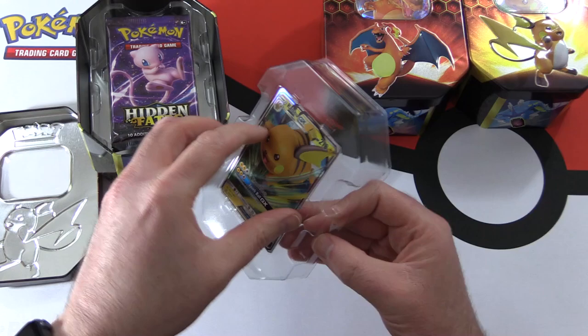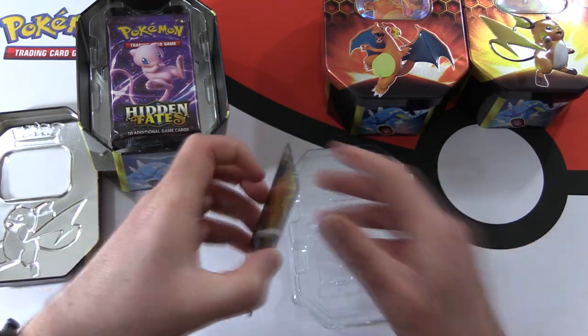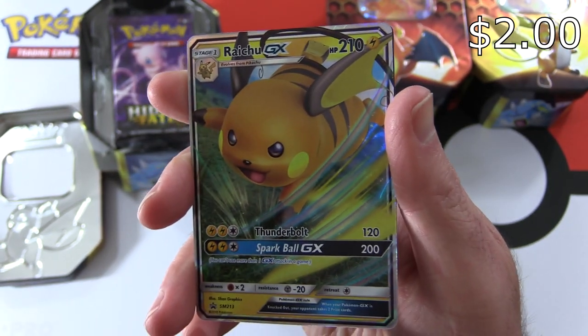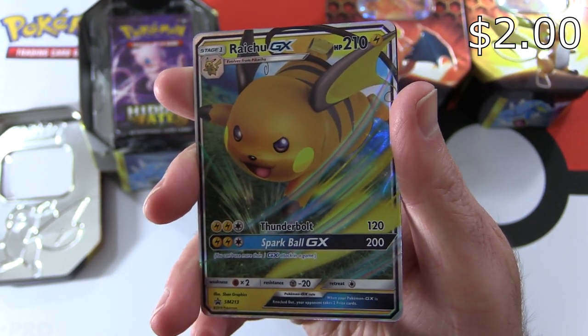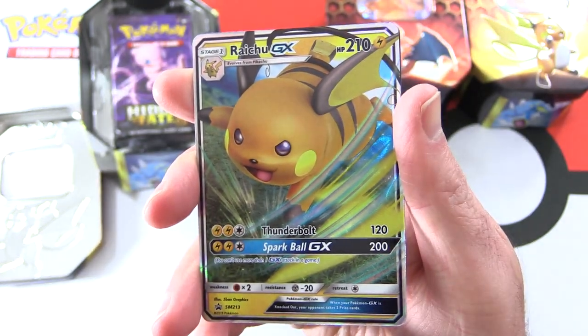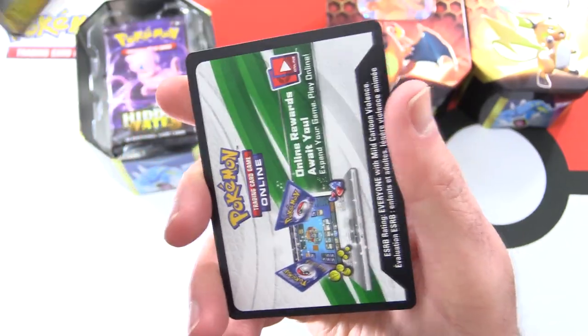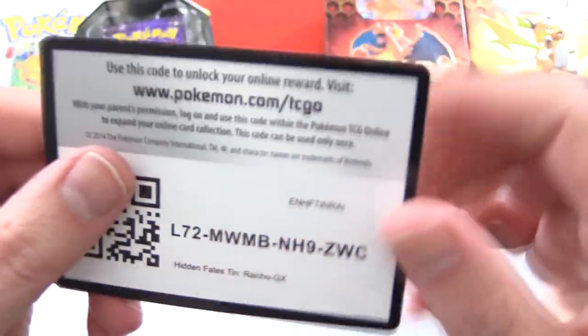We have this little promo card here - our Raichu GX. Let's boost that lighting, really make him pop. That's much better. So Raichu - set him aside. And of course a Code Card.